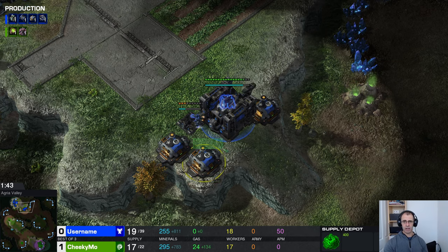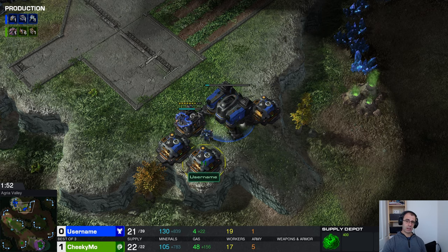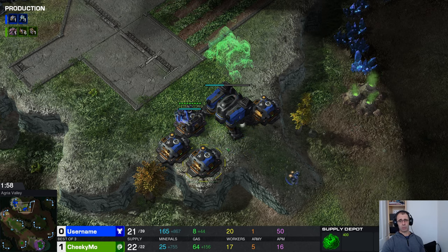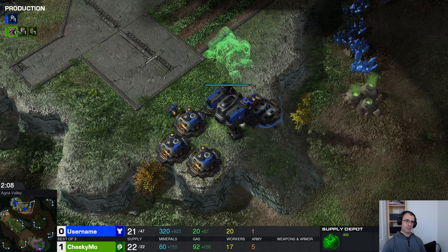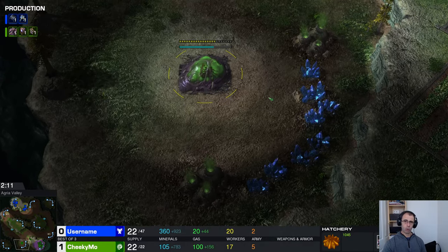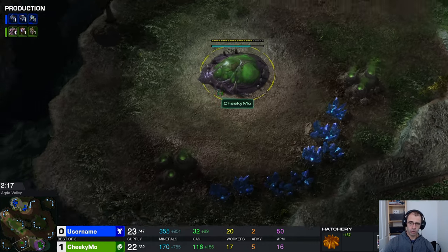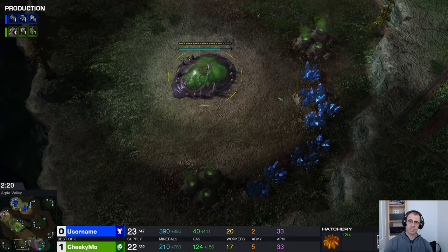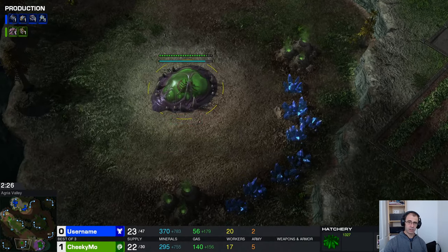That is not a complete wall. Zerglings if they come up here will end up in this funny little gap, but that's fine because as long as you've got marines behind the wall they can do the shooting. The outer supply depot isn't really doing anything useful, and if the lings come up you can't repair it. But even if you lose it you'd still have a complete wall, so it's fine. Why is this hatchery here? Look at the location — it's lopsided, it's wonky. That's a wonky hatch.